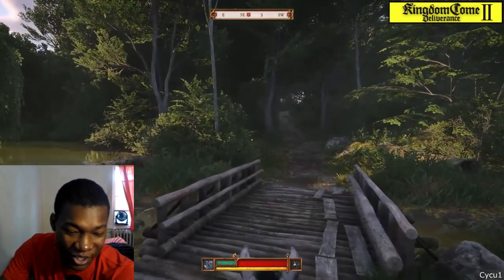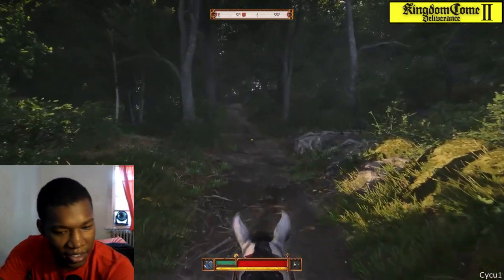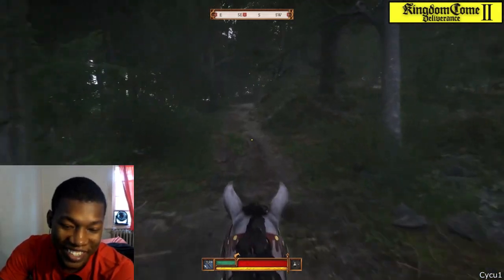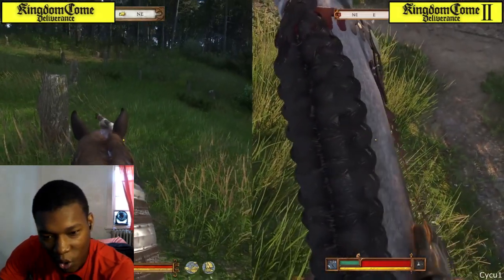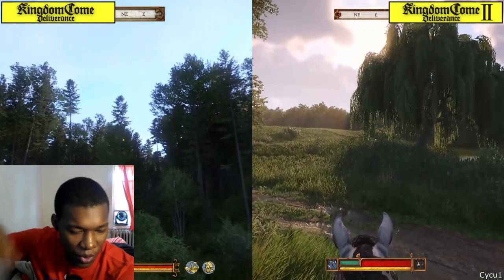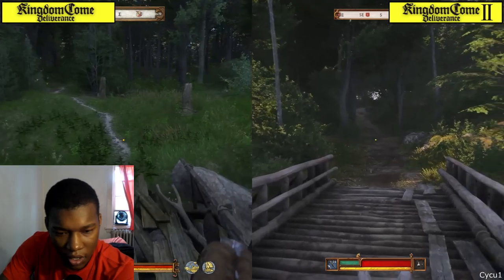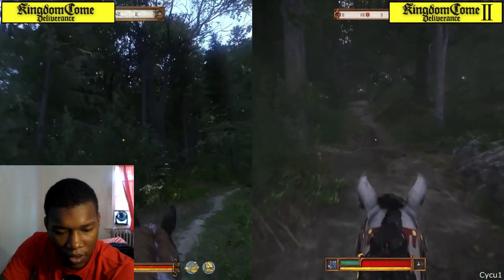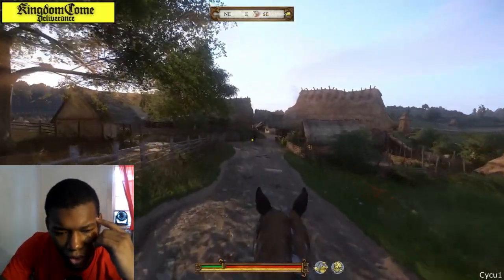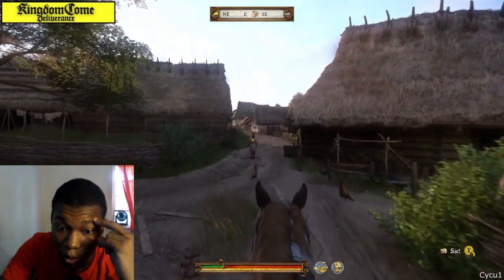Look at this - this looks crazy. You can hear the in-game narration: 'The first man on the list, Ranjek, was last seen in the nearby village of Bilani playing dice in the tavern.' Look at the horse. 'You're about to unleash guerrilla warfare against Sigismund, the usurper of the Bohemian throne.' The first one's not bad looking at all - it's just the second one blew me away.